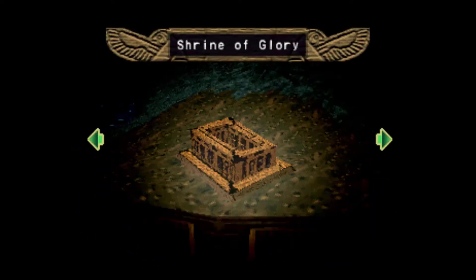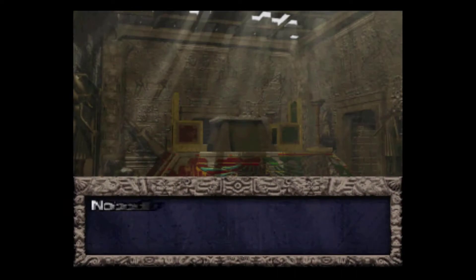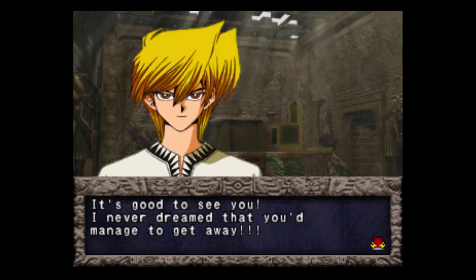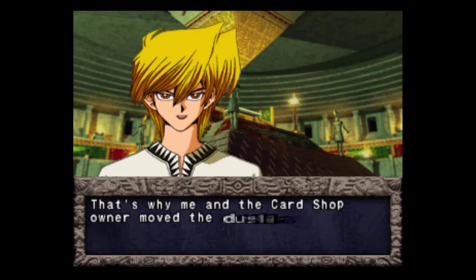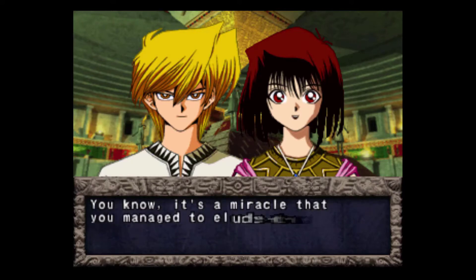Hello and welcome back everybody to Yu-Gi-Oh Forbidden Memories Part 8. In this episode we'll be continuing back to Metropolis so we can save and unlock the new card shop. Nobody's here — it looks abandoned except Jono has arrived. We have officially moved the card shop and the dueling rounds into the same centralized location underneath the old card shop.